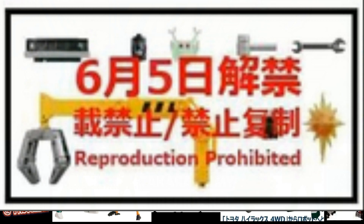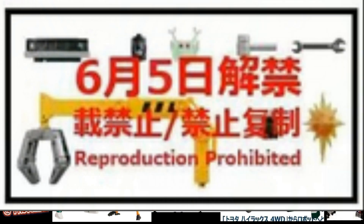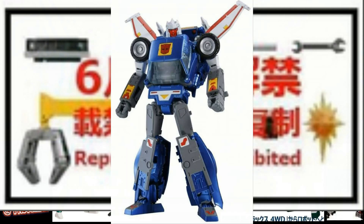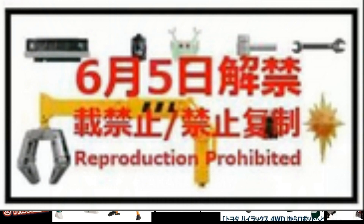The extra accessories included have some similarities to Trail Breaker — it comes with a show-accurate front end for the Toyota Hi-Lux pickup truck alt mode, plus a toy-accurate version, so you can swap between the two, just like Trail Breaker had interchangeable faces. There's also a whole bunch of other stuff. It clearly looks like it has the alien monster mask from Season 2's 'Hoist Goes to Hollywood,' similar to what MP39 Sunstreaker had. Sadly MP25 Tracks didn't come with that mask, but maybe a future Tracks release will. So you can have him and Sunstreaker doing their thing from 'Hoist Goes to Hollywood.'